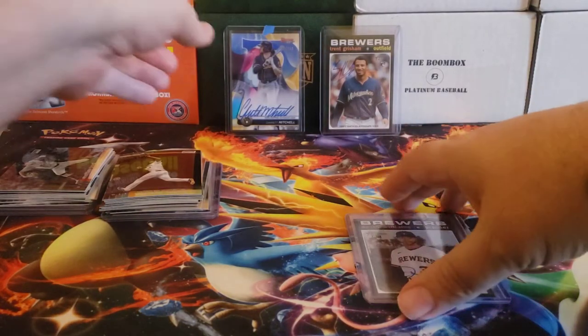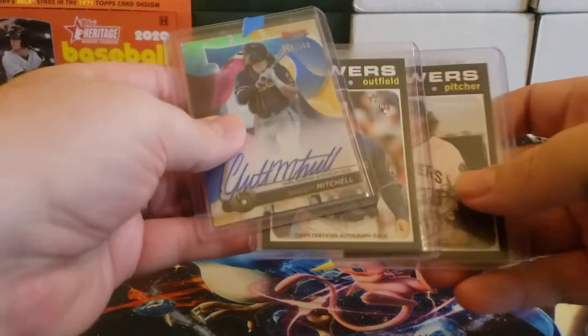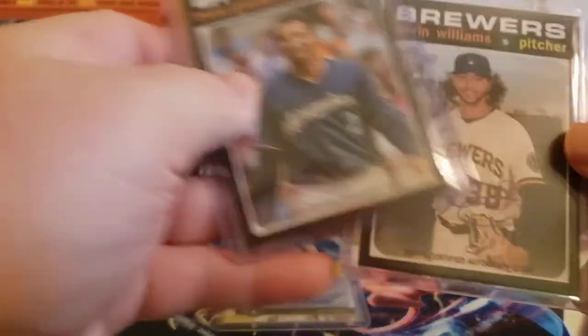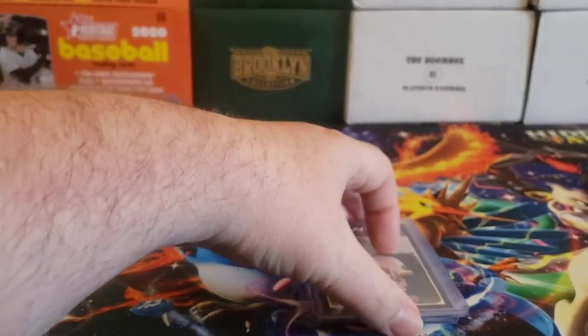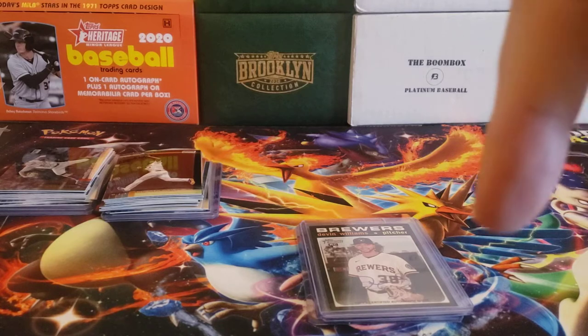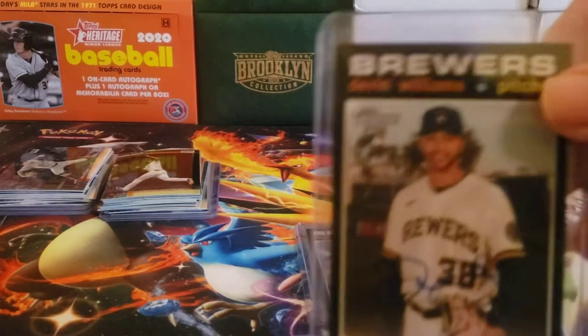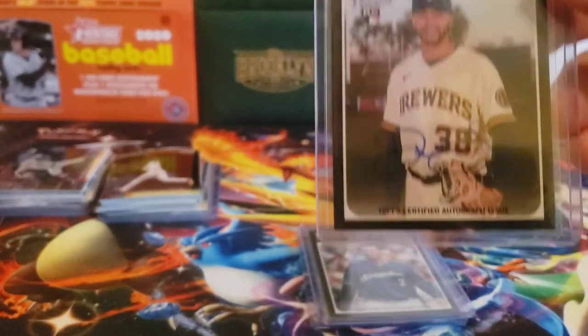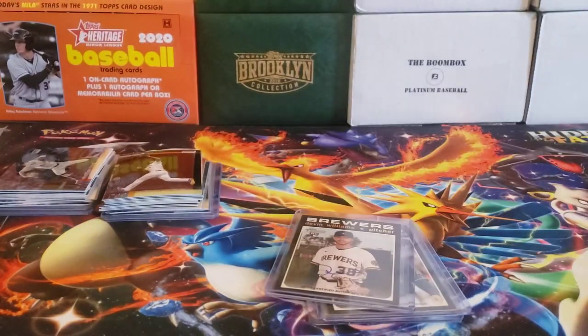That's my pickups for this week — nothing super crazy, but the Garrett Mitchell out of 150 is really nice, and the Trent Grisham and Devin Williams rookie autos will go nicely in my Brewers collection, along with some nice cards from Topps Stadium Club Chrome. Leave a comment below — what do you think of these pickups? What do you think about the Devin Williams given that it's his only rookie auto? Hit that like and subscribe button, thanks for watching everybody, stay safe out there, and I'll see you later.